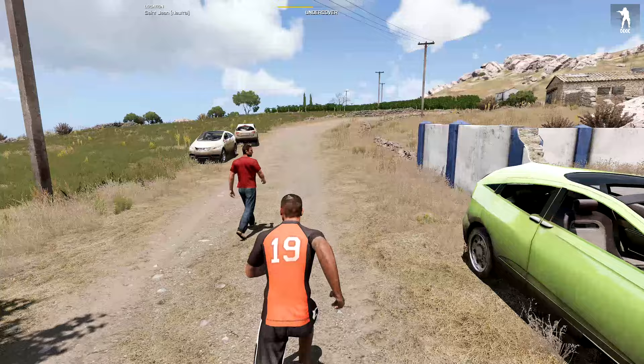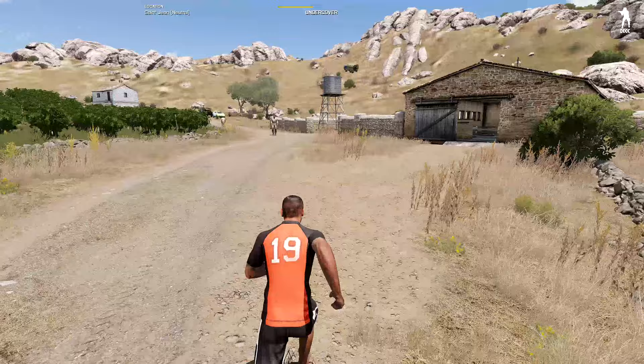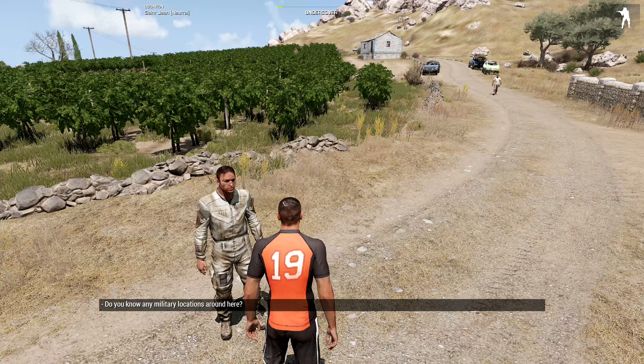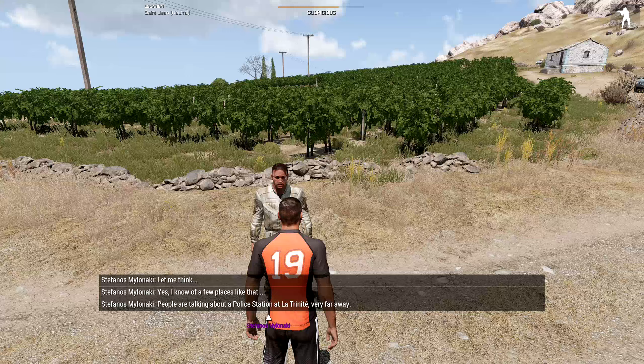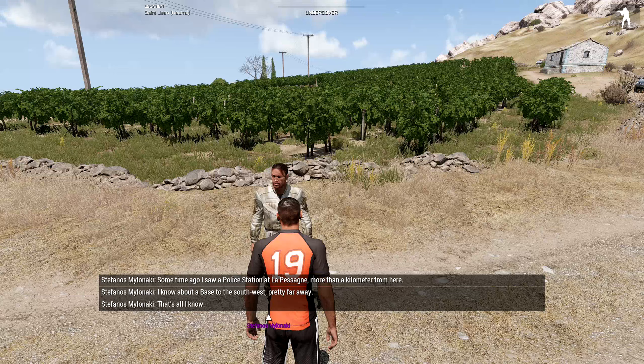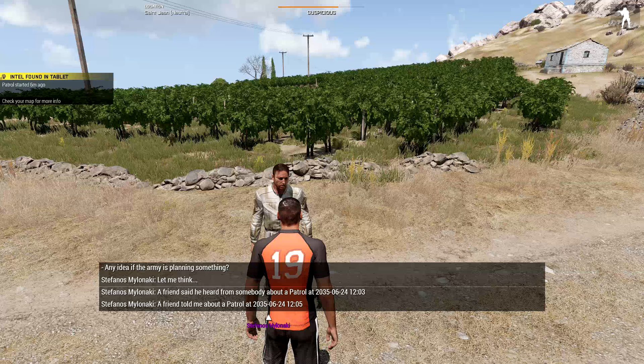We don't have too many vehicle options here. Let me take a quick run up the road — there are some more cars up here including a jeep, so I might grab that. This first episode we're going to get settled, get the lay of the land, and maybe look for a base location. Talking to another citizen — he doesn't give us new police station info but he does know about some patrols.